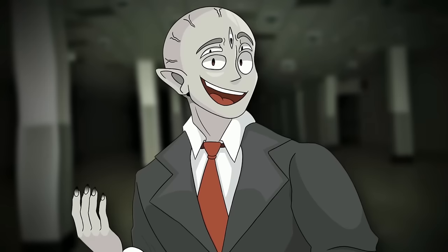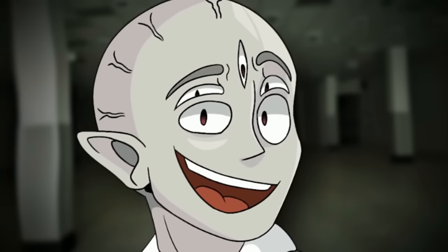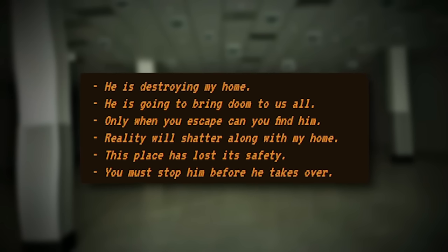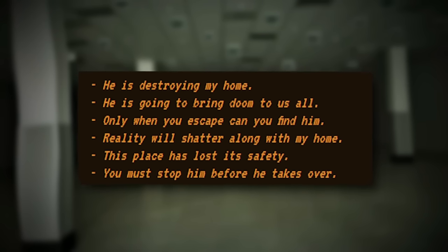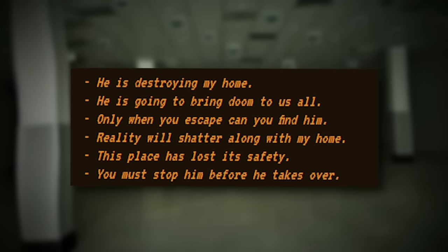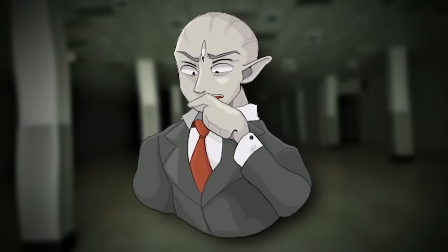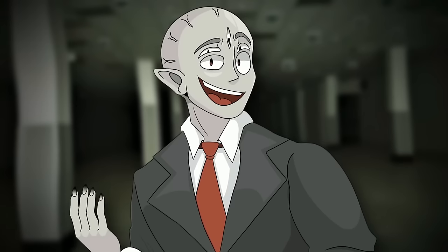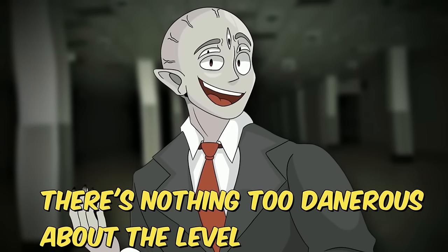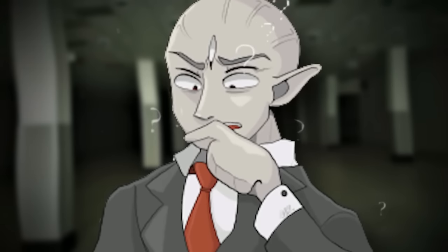Nobody really knows what this silhouette is or why it's here, but it's thought that it could represent a person's fear about not being in reality. It's really creepy to just have a random shadow behind a window in the backrooms. The entity has sometimes shown that it can talk with a wanderer through short repeated phrases like: 'he is destroying my home,' 'he is going to bring doom to us all,' 'only when you escape can you find him,' 'reality will shatter along with my home,' 'this place has lost its safety,' 'you must stop him before he takes over.' That's pretty terrifying and really vague — no one knows what it means, and the context doesn't make any sense because there's nothing actually too dangerous about this level that we can see. Maybe the shadow can see something we can't.